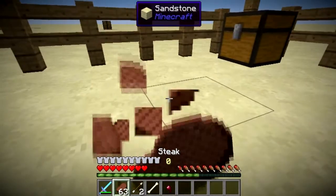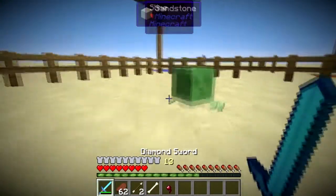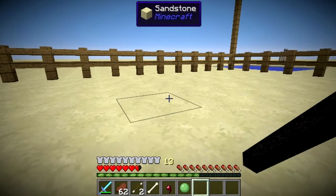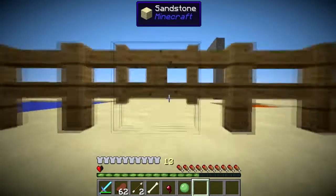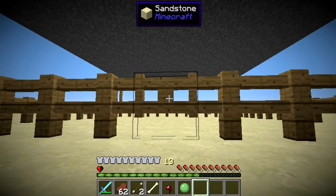Move on to the slime. I'll just be showing you what each mob looks like when you morph into them. We're now morphing into a slime. And now you only have half a heart, so if you take one bit of fall damage, you're donezo.